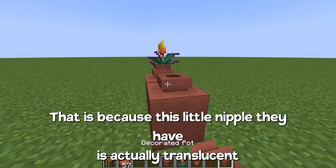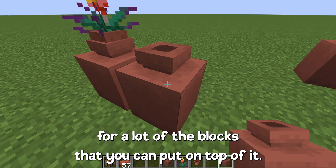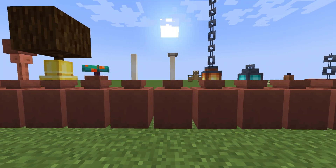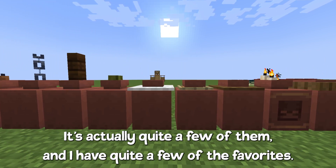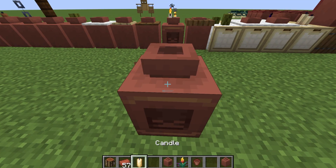That is because this little nipple they have is actually translucent for a lot of the blocks that you can put on top of it. Here's a short overview of all the blocks I found that don't make the nozzle on top of the vase disappear. It's actually quite a few of them and I have quite a few favorites.